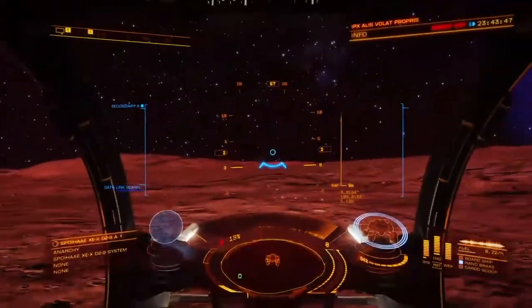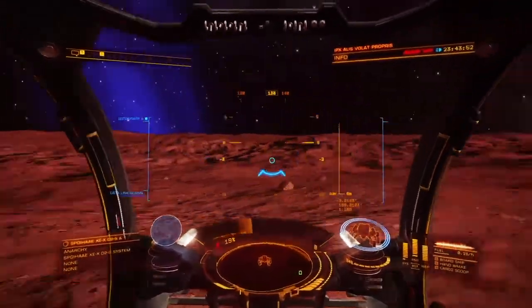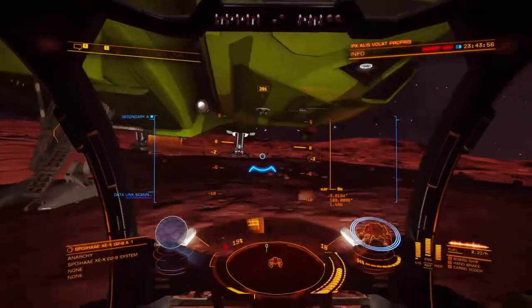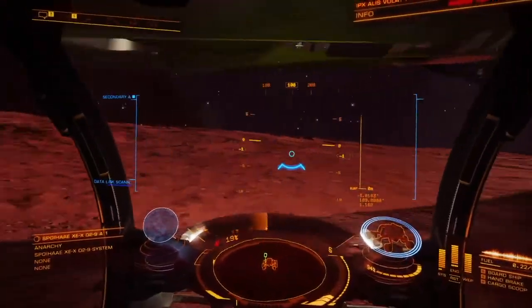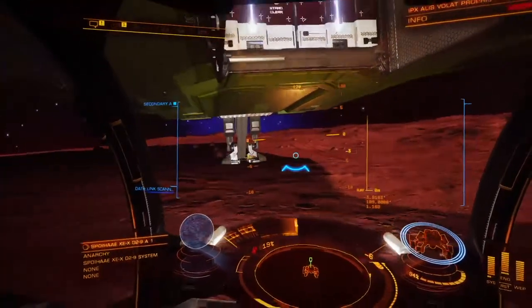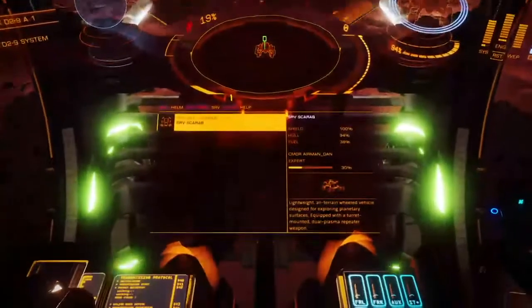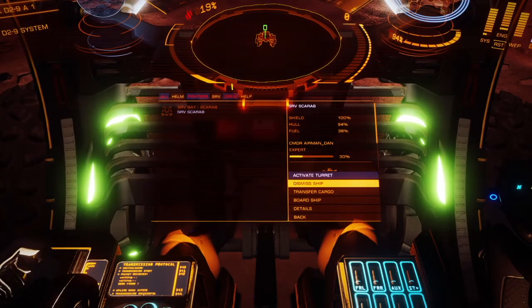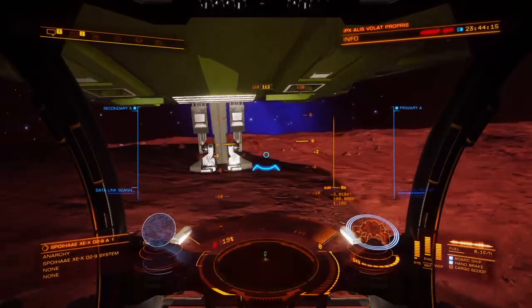I'm going to go board the ship now. If we are, for some reason, still in the jet plume — which I don't think we are because I can't hear it and the controller's not rumbling — the ship will start taking damage immediately. If you experience that, just get back out. The ship will survive a couple seconds of it, but it won't survive indefinitely. It will survive long enough for you to get back out.